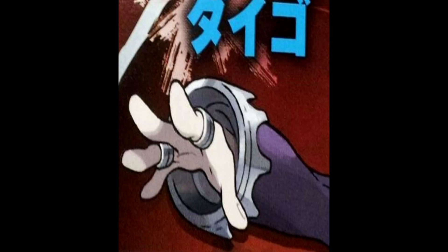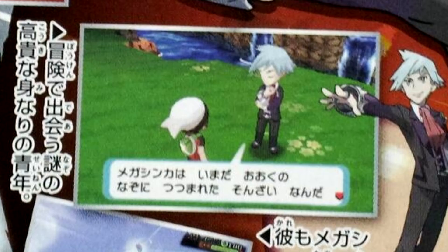It looks like he might be packing a Mega Charizard X — I don't know if it's related or not, but you do see him sitting there. That looks like the route where you see the Kecleon after Fortree City — yeah, Fortree City, after the Flying Gym part. So that is going to be really cool.